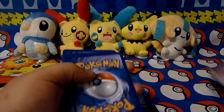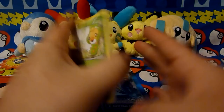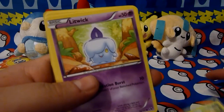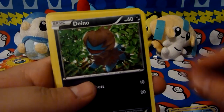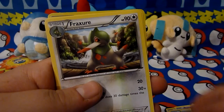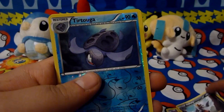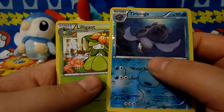Full arts are always good. Don't need any of the code cards. So we have Swadloon, Litwick, Tympole, Dino, Yamask, Amoongus, Fraxure, Bisharp, a Tornadus Hollow, a reverse — sorry — and a Lilligant Rare.